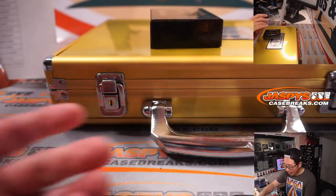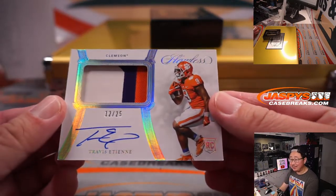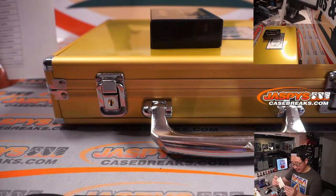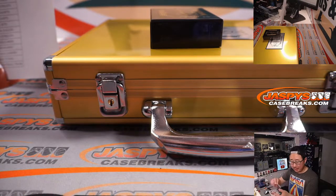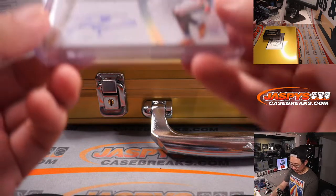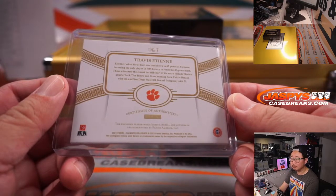12 out of 25 — Travis Etienne. This one's like a hold-on-to-this-one, and hopefully he comes back strong next year. Will has the Jaguars.